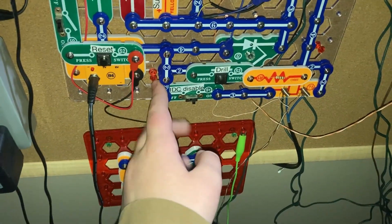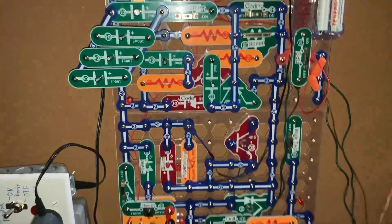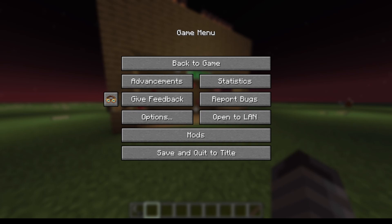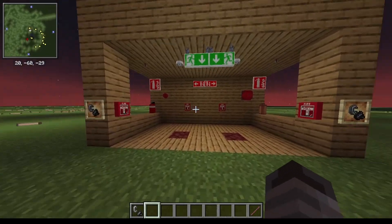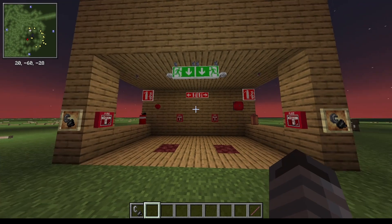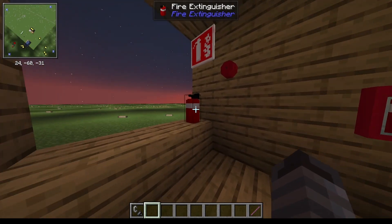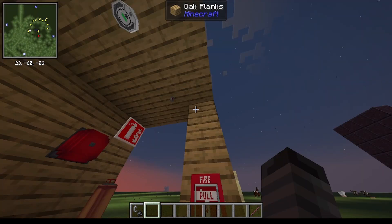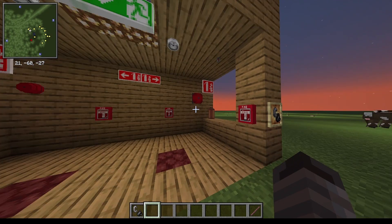I'm gonna shut this down. One of the hundreds of mods I have on my server is a fire extinguisher mod. I also want to include some fire alarm parts, so let's do some basic Minecraft fire alarm testing. Here we are — this is the fire alarm testing place I built in Minecraft. The fire extinguisher mod adds in some pull stations, a bell, a siren, a fire extinguisher, a copper fire extinguisher, silent smoke detectors, fire sprinklers, and smoke detectors. All of these can be interfaced with redstone.